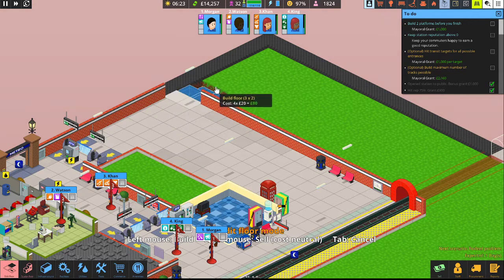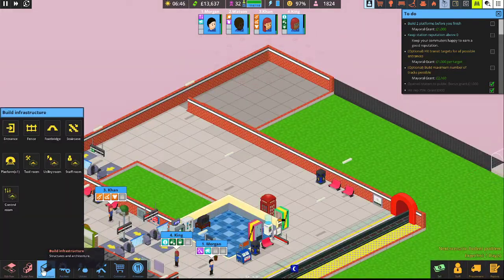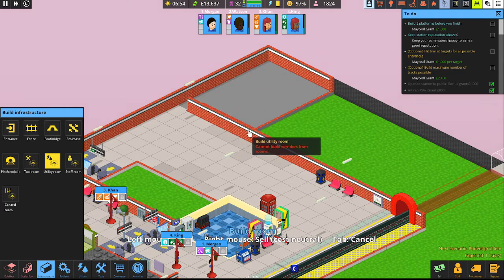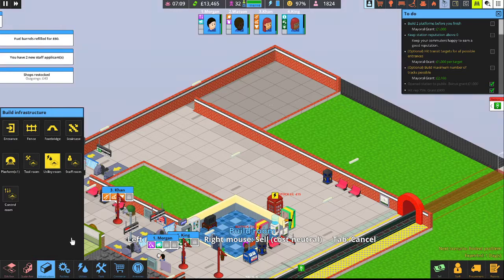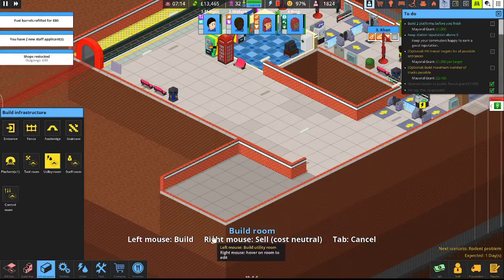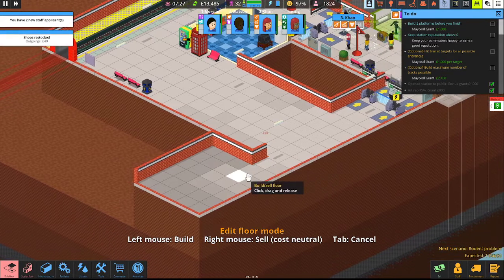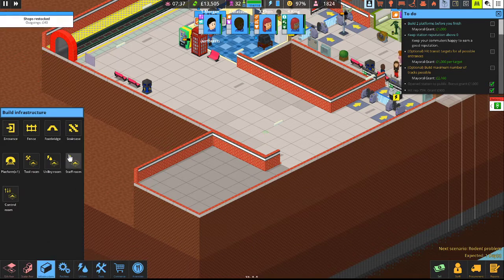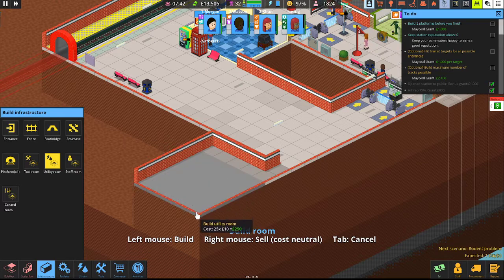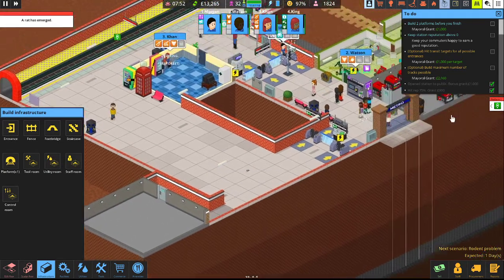Let's go ahead and do a pathway like this — just two squares — and then something like that. That should be plenty of room. Going back to infrastructure — utility room — drag this out. We can't put the door in the corner, totally forgot. So let's back out of that, rotate it, go back to the floor editor, and make it a little smaller. We'll go ahead and sell that and go to utility room, put it like that, with the door all the way down here. Looks like we got some rats spawning back in — rodent issues again. And we can't move our utilities quite yet since the day started, so let's just double the speed.